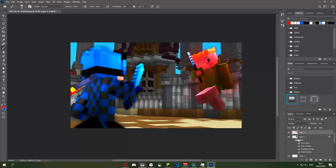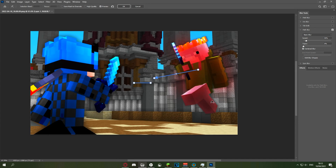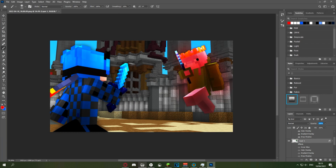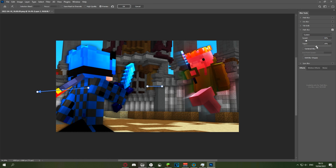For motion blur, go to the hit player layer and press Ctrl+J to duplicate it. On the bottom copy, go to Filter > Blur Gallery > Path Blur. If the arrow dialog appears, just press Continue. Click near the middle and drag it in the direction you want. Enable Centered Blur so it goes in one direction, stretch the arrow out, and set Taper to around 20%. This creates a nice effect that makes it look like the player is being knocked away. If it looks too transparent, press Ctrl+J again to stack another copy — I wouldn't do more than two layers. Do the same for the main player layer: Ctrl+J, then Filter > Blur Gallery > Path Blur, drag the direction, Centered Blur on, Taper 20%.